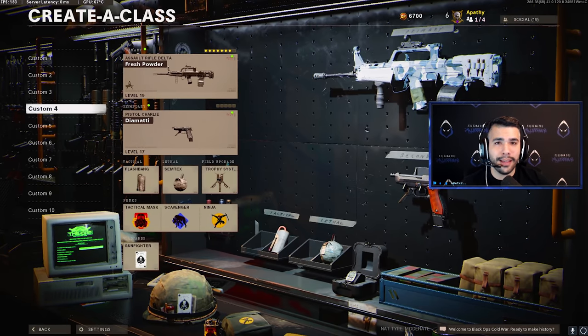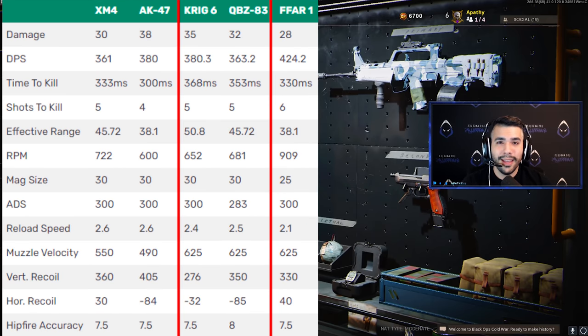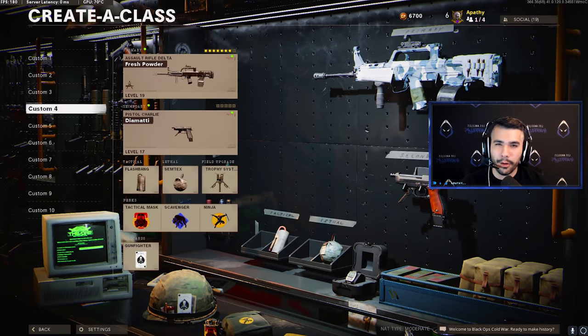A couple of facts before we dive into the actual class. You guys are probably wondering what's the main difference between the Krig and the QBZ, because they have very similar time to kill and similar stats. Well, first of all, other than the Krig being able to beam a little bit harder, the QBZ has two really good things going for it. One, the time to kill is a little bit faster than the Krig, so when you're playing against other Krigs or SMGs you have a better chance. Another good thing about the QBZ is the pull-up time — it's a little bit more mobile.